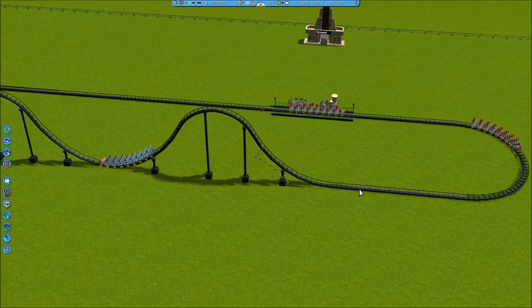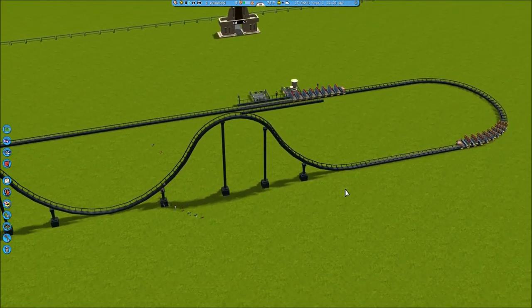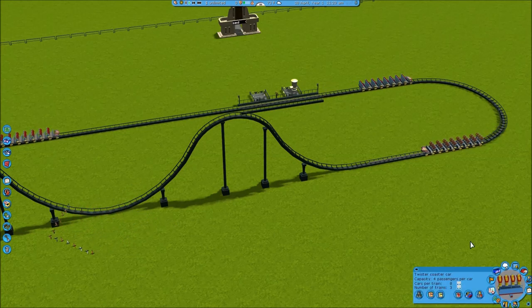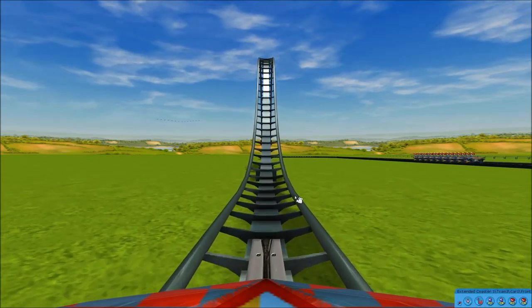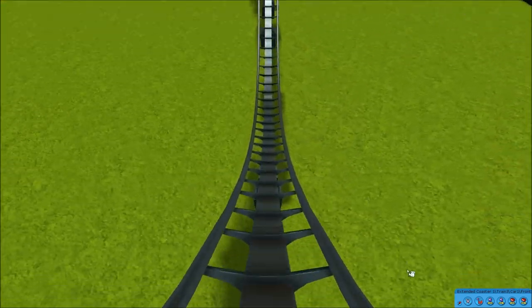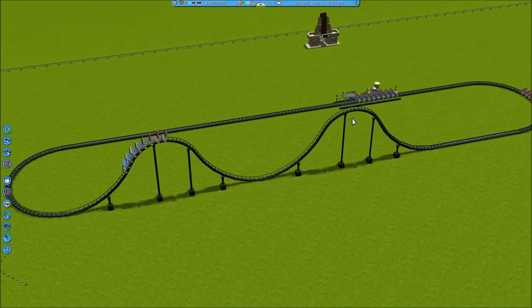It will actually stop here and wait before it launches, just like these are doing. You can use the launch lift hill after this to make it go a bit faster. It is going faster than you think - when you're in the outer view it looks very slow. I can actually go into the coaster cam so you can see how fast it really goes. It's a decent speed, but not anything you'd probably want for a very long coaster with lots of inversions.